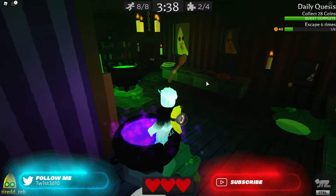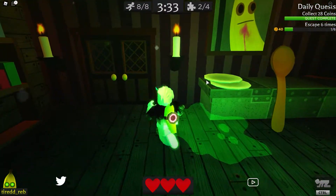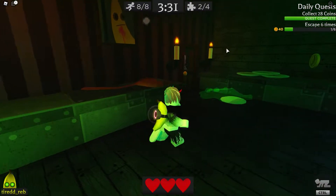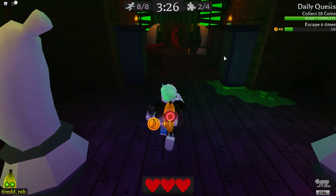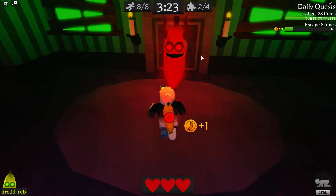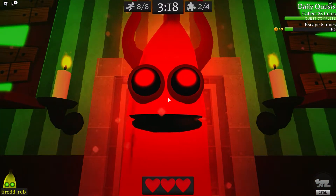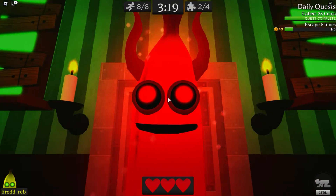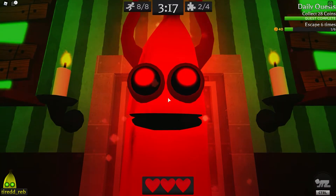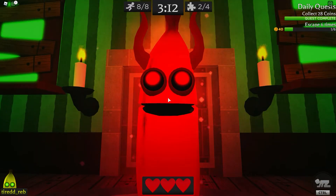Oh, the witch's cauldron - if I step in this do I die? No, I thought I died but I don't. The banana on the wall looks dead. Right through here guys, the banana's AFK. Say hello - how are you? It's good to see you, I haven't seen you in a long time. Did you miss me? Hey, how are you doing?